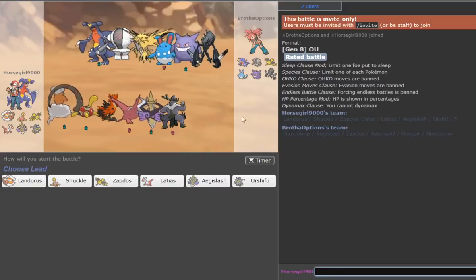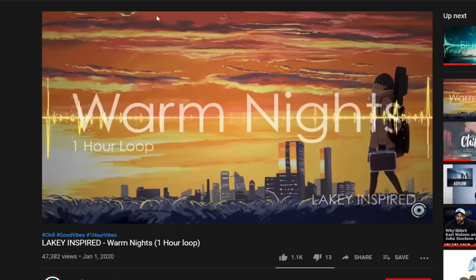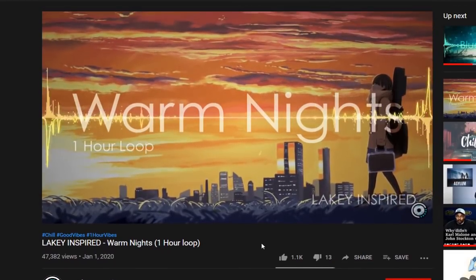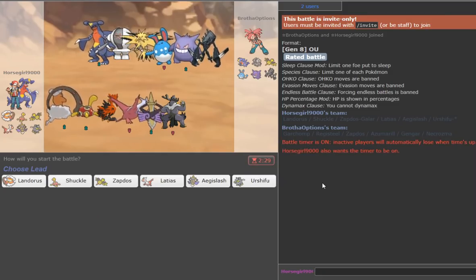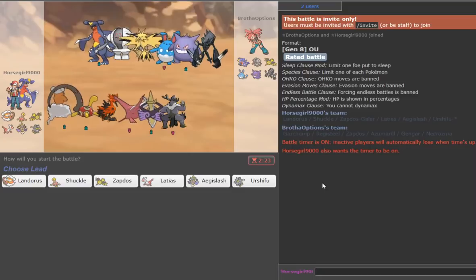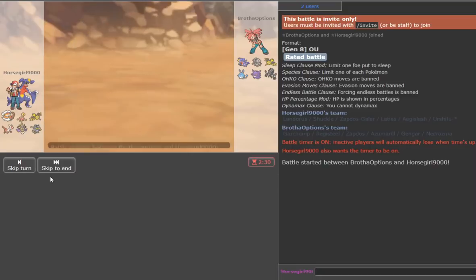Let's get into our first game. We're against Garchomp, Registeel, Zapdos, Azumarill, Gengar, and Necrozma. It doesn't look like this guy's too prepared for the assault that's about to hit him from Landorus, so we're just going to lead with it. He leads Azumarill. I'm kind of scared of a Choice Band Aqua Jet, but he's not going for it — he's switching out.